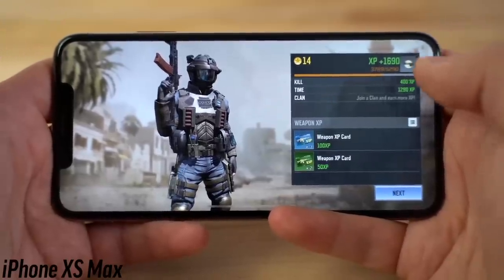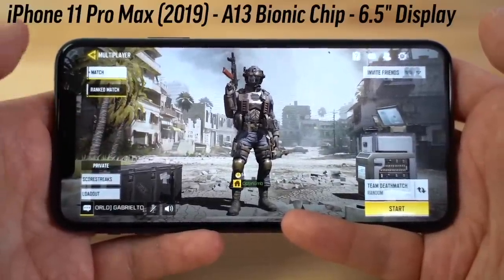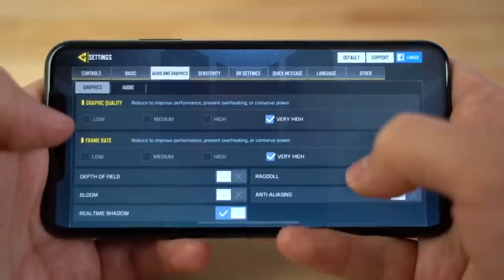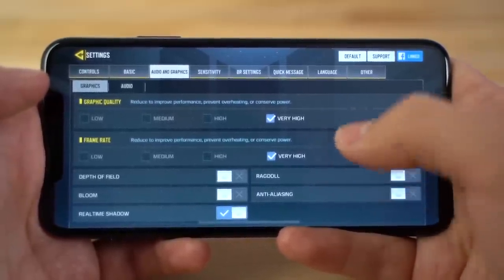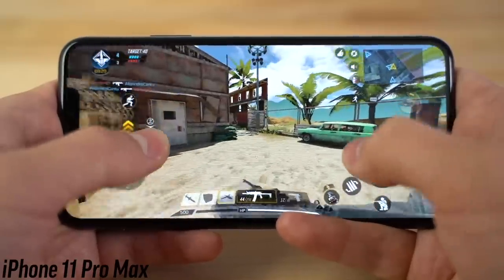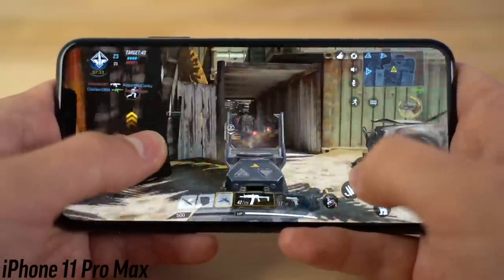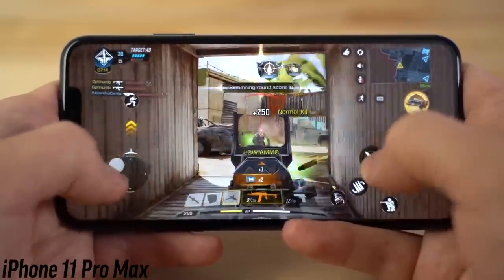Now finally here we are on the iPhone 11 Pro Max. The display looks the same — you can't even tell it apart from the XS Max. Call of Duty has not been updated yet, so you actually can't do max frame rate on the iPhone 11 Pro right now until they update it, which kind of sucks. This very high setting might be 60 fps — so far gameplay feels really smooth, I'm sure it's 60 fps. The display is brighter so I had to turn it down a bit to match.